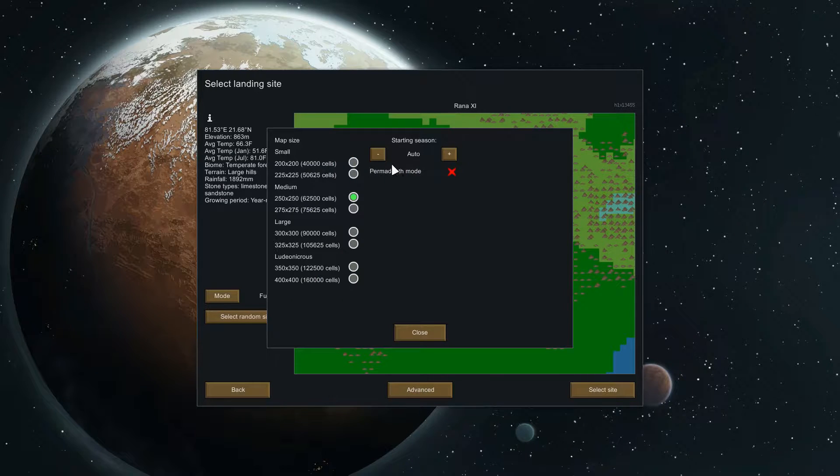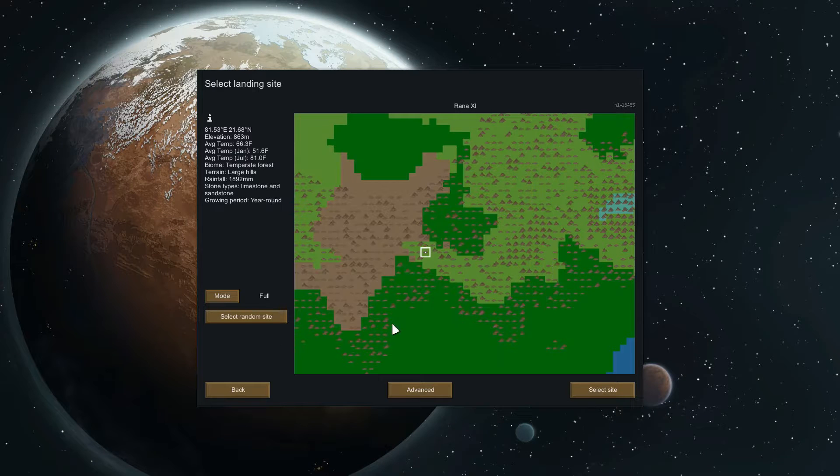In Advanced you can turn on permanent death mode — there are times when life happens and I need to step away, so I'm not going to do that. I am going to change my map size. I usually do 325 but I'll go with 300x300 right now. As you can see it gives a performance warning, but I haven't seen any performance issues myself — I have a fairly beefy computer, so keep that in mind.